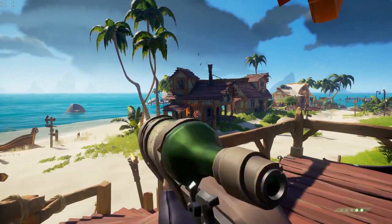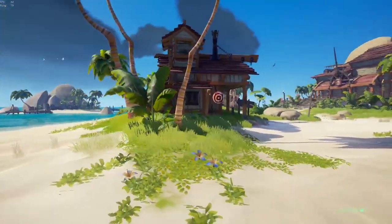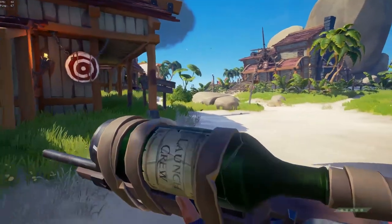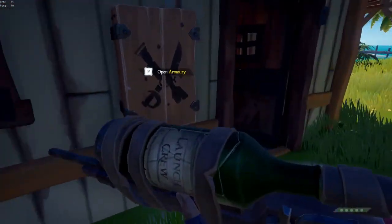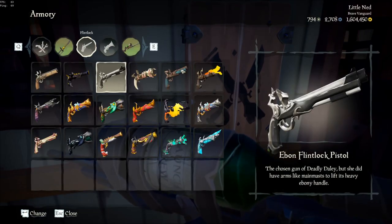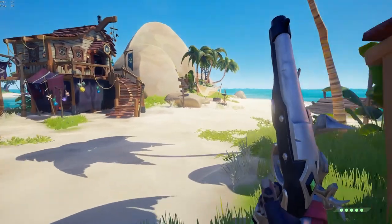I've said this before, but the reason I personally don't use quickscopes is that I just find it kind of silly that the sniper's best use case is at close range, which makes it more of a hand cannon than an actual sniper rifle. I know a lot of people say that quickscopes are in tons of games and that's true, but this isn't Counter-Strike. This is a pirate sandbox and I really think it should be more in line with its use case at long range.